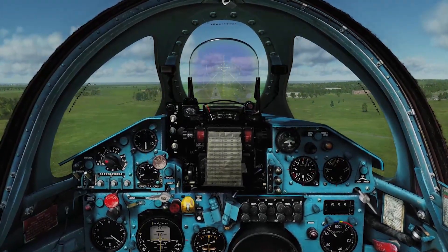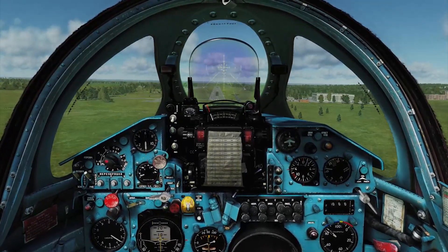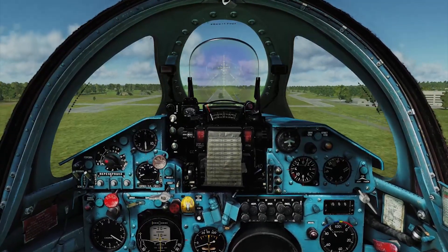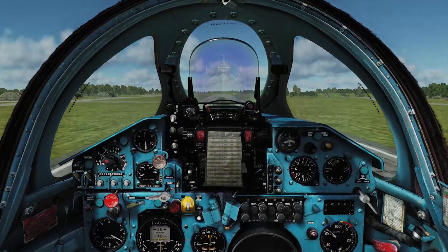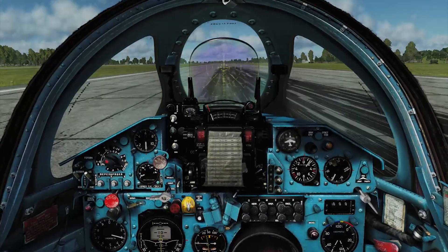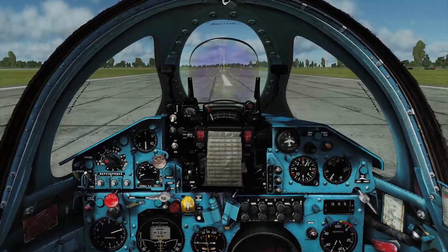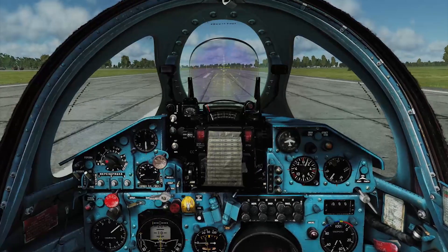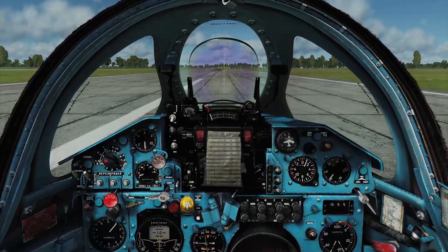Visibility in the MiG-21 is poor, so during the last few seconds — especially during the flare — you may lose sight of the runway. You may have to use your peripheral vision, looking at the sides of the runway to make sure you're down the center line. In these cases you really have to make sure you're aligned and stay aligned prior to the flare. I'll take that landing. On touchdown, deploy the drag chute immediately — you want to slow this thing down, because brakes may not be enough.